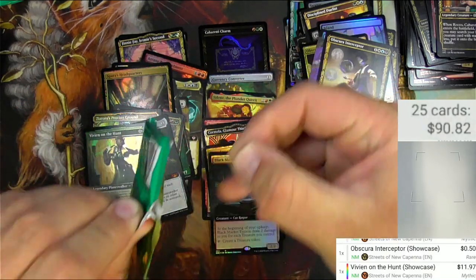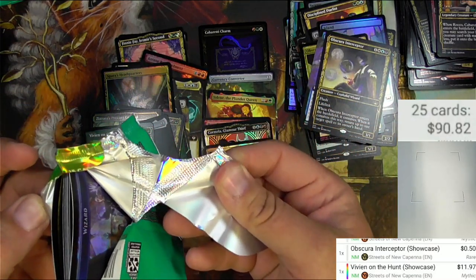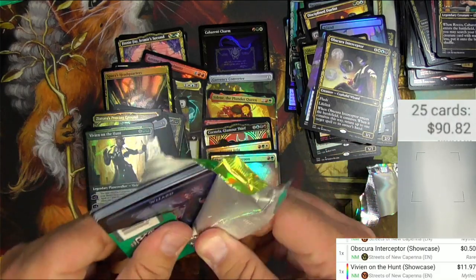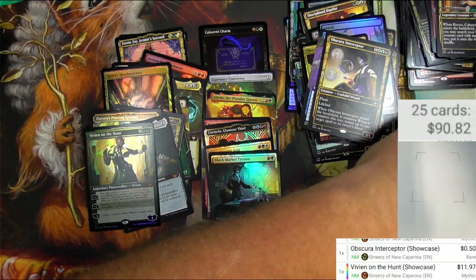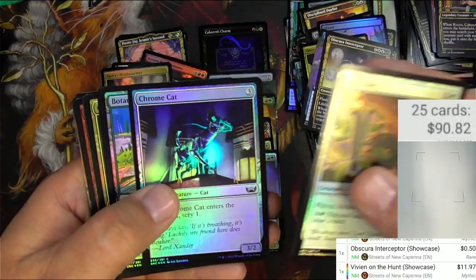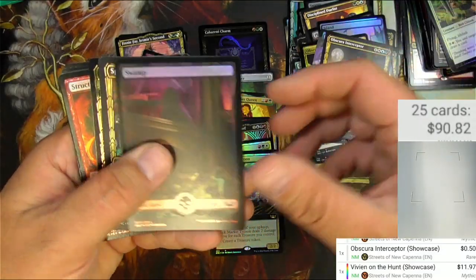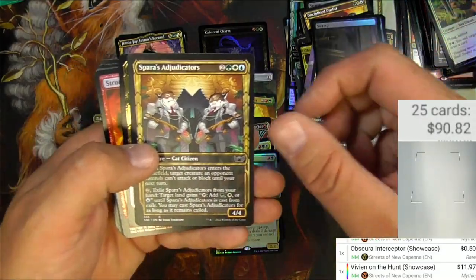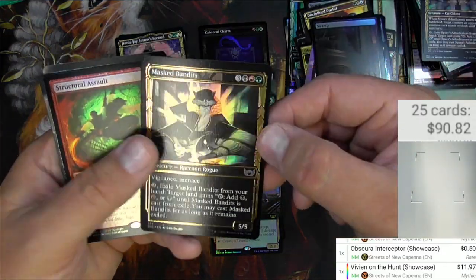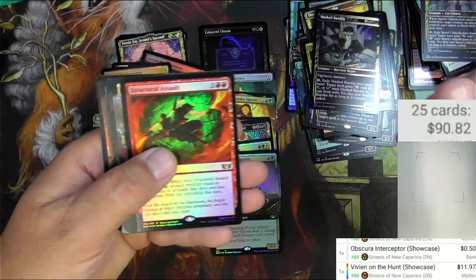There's so much glue in this pack — they glued this thing like crazy. A Sky Crier and a Chrome Cat. Corpse Appraiser — why would you need a corpse to be appraised? We've got a Gilded Foil — Masked Bandits. Some Gilded Foil Ratcatchers — awesome, but it's just a common.